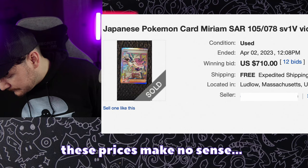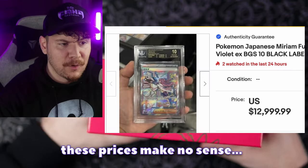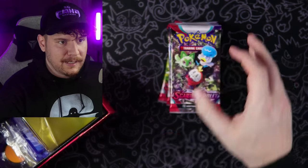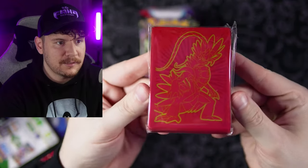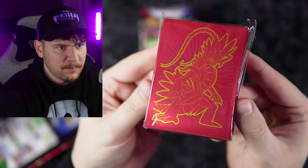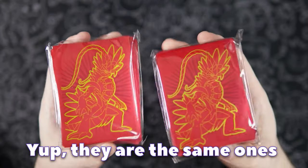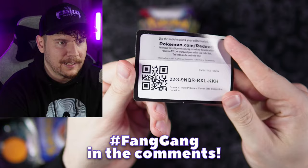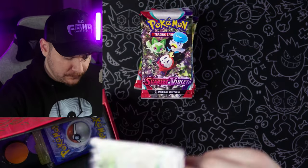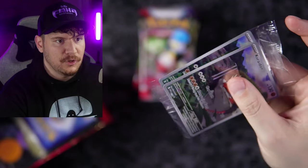The one card everybody's chasing right now is the Miriam — and I know in Japanese it's actually worth a lot more than in English. Let's get these packs out here. Take a look at these sleeves — honestly these look pretty similar to the ones in the regular ETB. We've got a code card going out to the fan gang, enjoy.